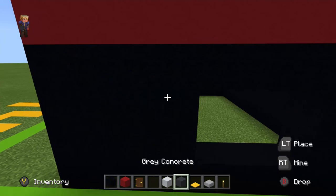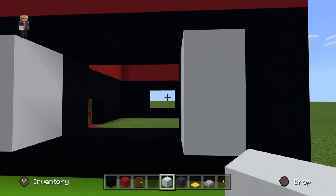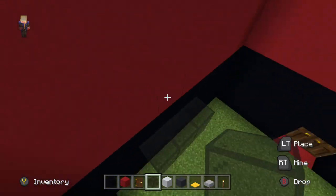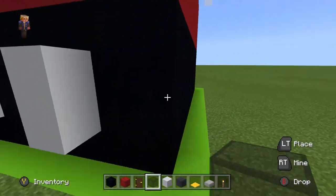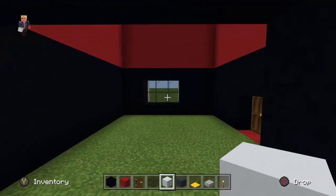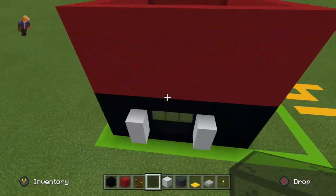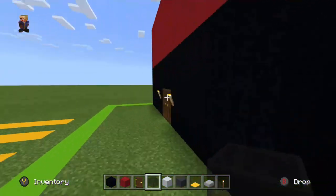Now it looks very complete with the building. The slick windows are like this: white concrete on the outside with black stained glass pane on the inside. They're pretty cool. Do the same on the other side — both sides should be the same.